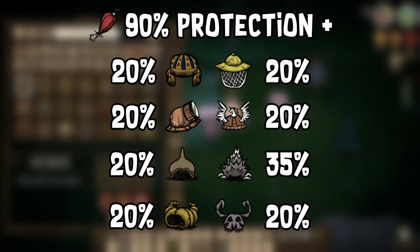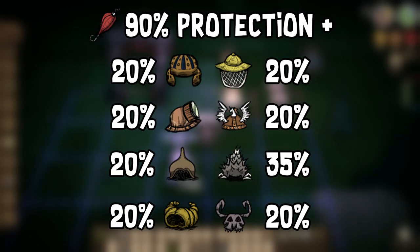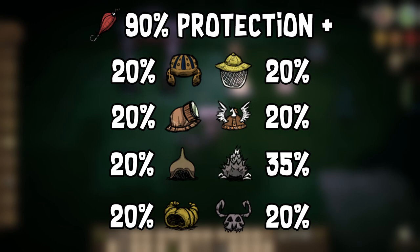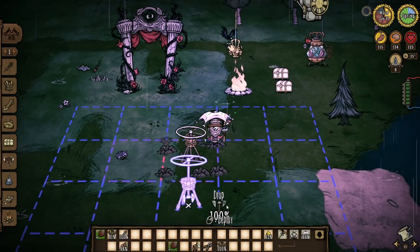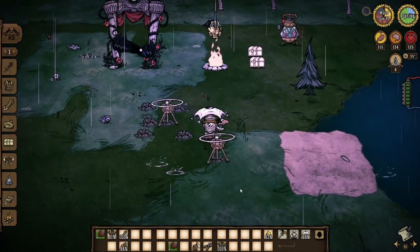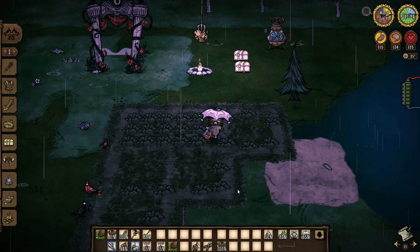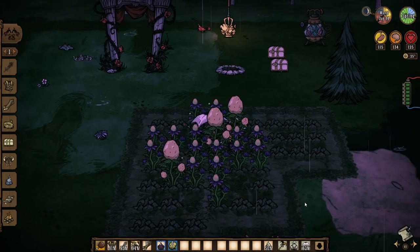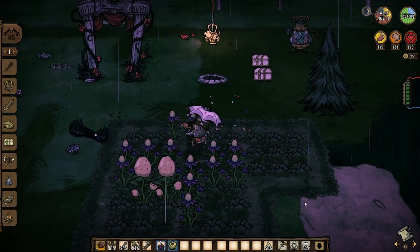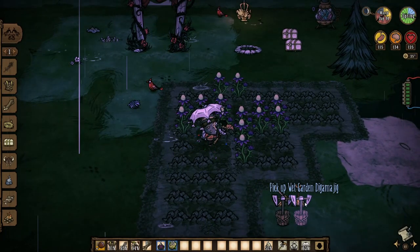I would recommend using hats that don't have durability tied to wearing them, like the football helmet or beekeeper hat, so you can wear them as long as you need without worrying about repairing or replacing them. After all that, the rain does actually have some advantages. It keeps farm crops watered for you and speeds up the growth rate of things like berry bushes. Almost all of the crops you can grow in farms favor spring as well, the only exceptions being pepper and pumpkins, so it really is a fantastic time to stock up on fresh food.